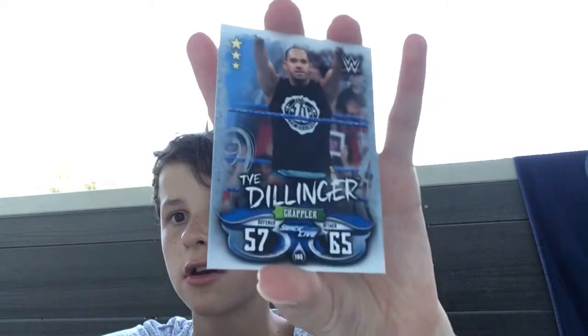Last two cards now - we've got another Smackdown Live High Flyer Diva and it's Naomi, light it up. And last but not least, we have another Jobber - 57 defence, 65 attack, Grappler from Smackdown Live, came from NXT, and it's Tye Dillinger. Now let's move on to the shiny - it's a 4 star, 3, 2, 1 - it's a need and it's Ric Flair, November 19th 2001. 70 defence, 63 attack. Actually it might be a trade, not sure, but it's a 4 star.